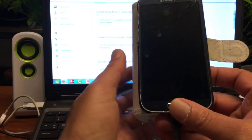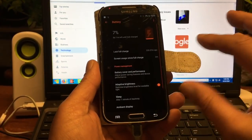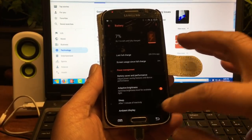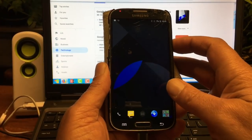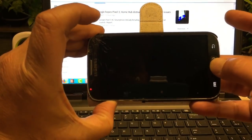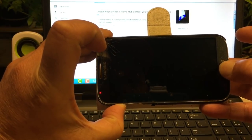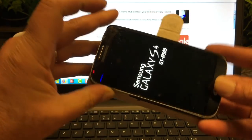The phone is still charging. Let's just reboot — we have to restart in recovery. Going into TWRP. There we go. We are going to do an advanced wipe — Dalvik fix, System, Data, and Cache. I'm going to wipe the whole thing.